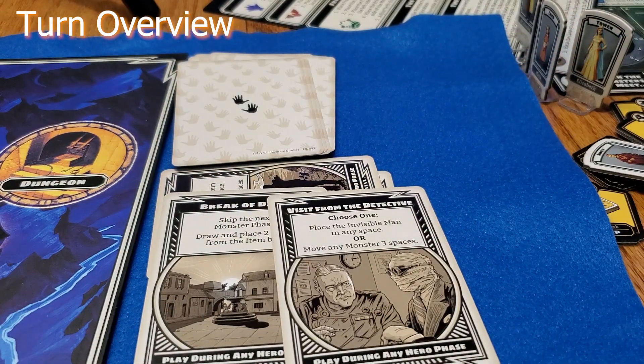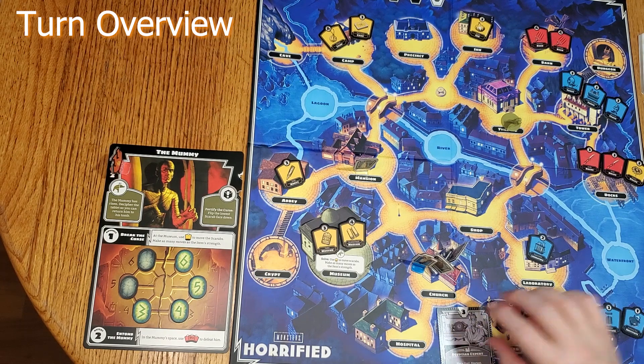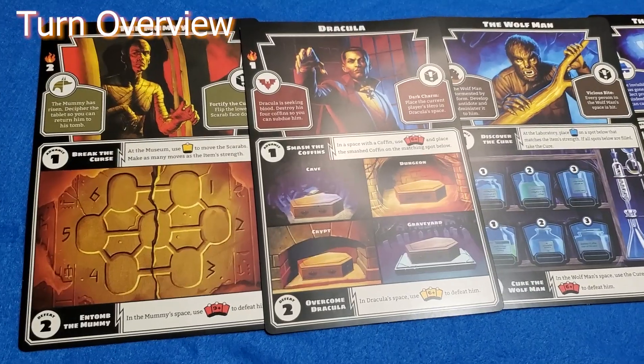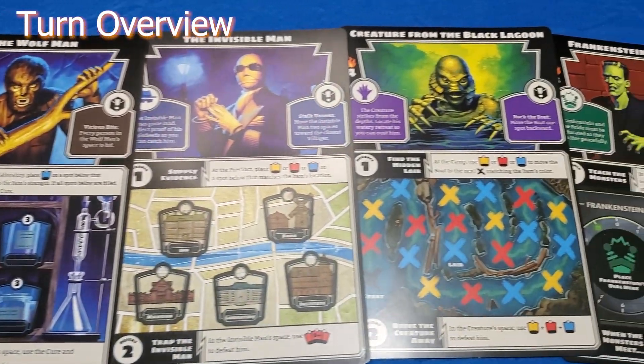Any player can use any perk card during any hero phase. Once a player is done using actions and playing perk cards, the hero phase will end and the monster phase will begin. During the monster phase, no perk cards can be played.